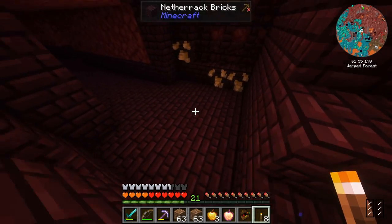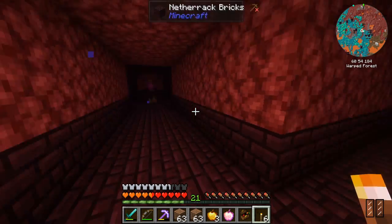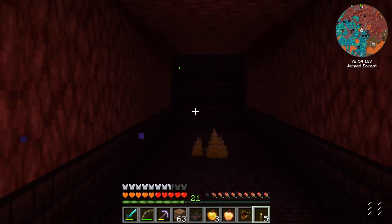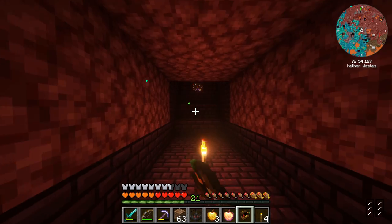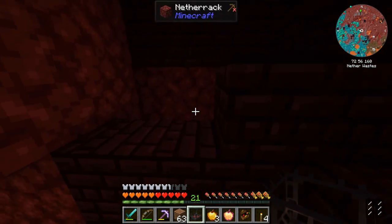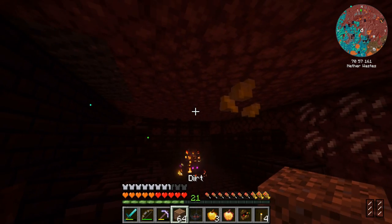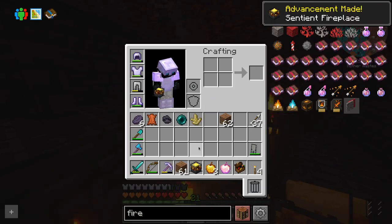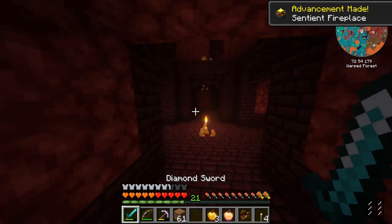I'm going to place a few torches just to mark my way out. And what we need to find now is going to be a blaze spawner. And the blaze spawner we have located — that was fast. All right, so we need a blaze spawned. That's all we need right now, actually. In your own time. And there we go — right-click it with this, and we got a blaze burner. Perfect. We can go. That's all we needed to do.